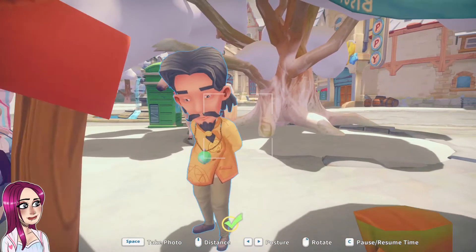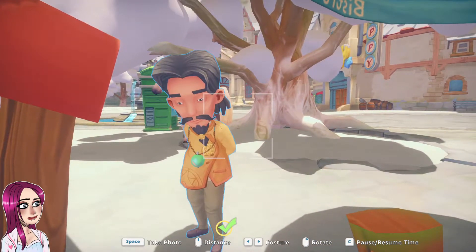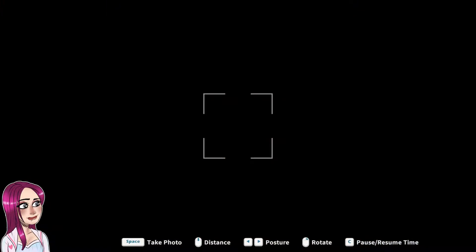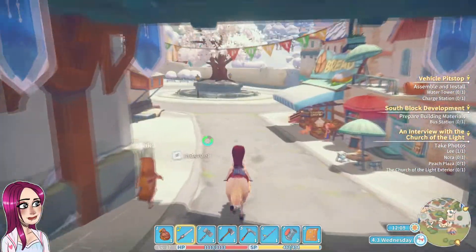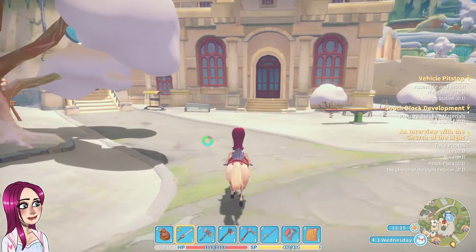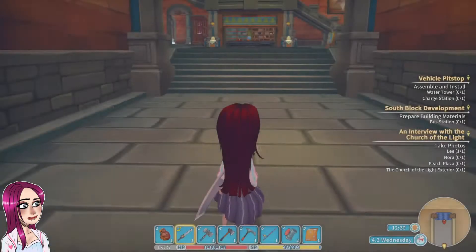I don't really want my legs in it. Maybe I can - there. I love our horse, Aspen. She gets us places.